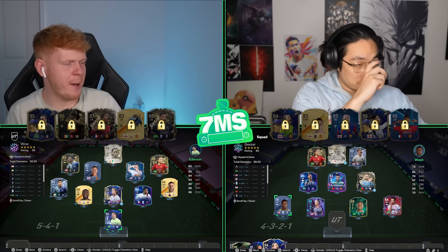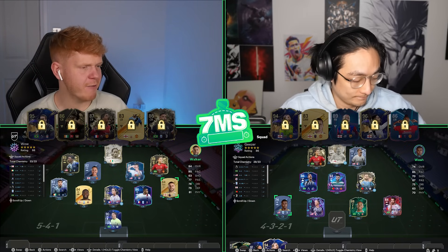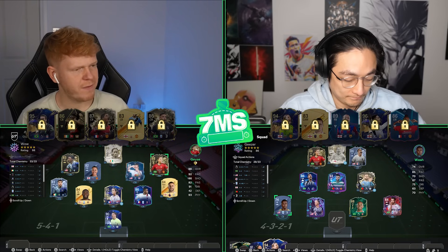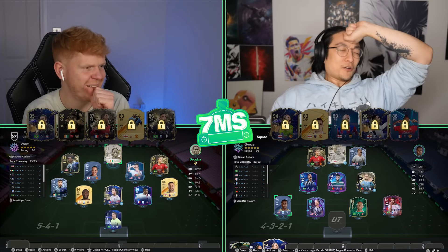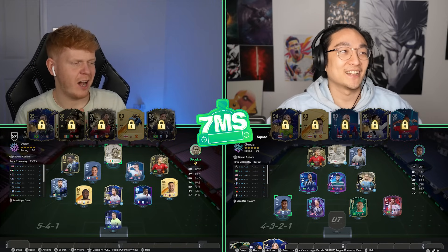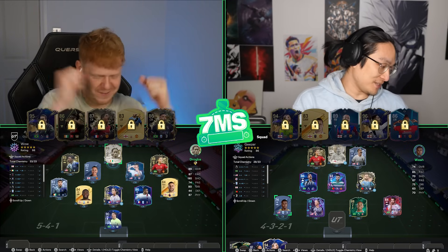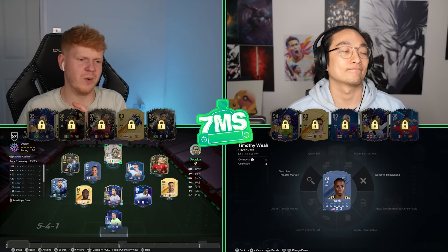Much pain, mate — much pain. My team: Ederson in goal, three centre-backs of Kalulu, Renard, and Tomori. Left wing-back Opairi, right wing-back Walker, centre-mids Horan and Zelem, left midfield Sabby, right midfield Geisser, and striker Drogba. So close to getting your goalkeeper — I was thinking oh, Liverpool supporter, he'll go for the Liverpool goalkeeper. I needed a Brazilian and an English club link — I was gonna go Alisson and Gomez but went against it.